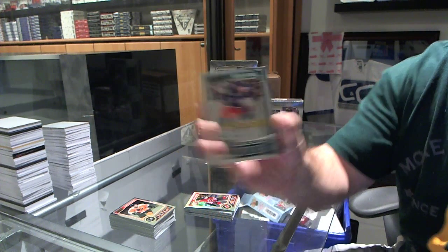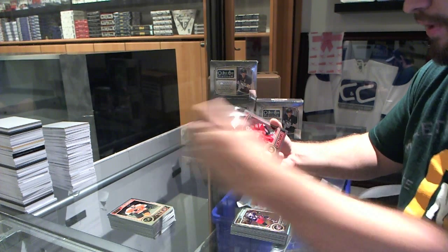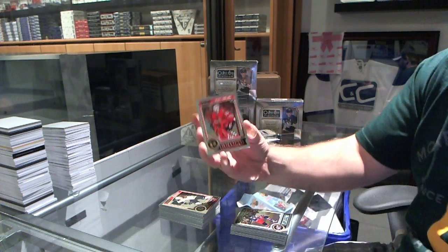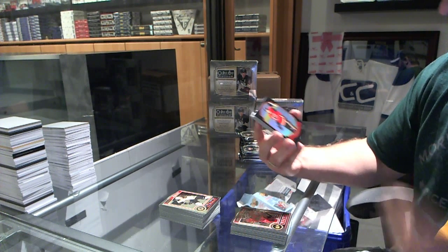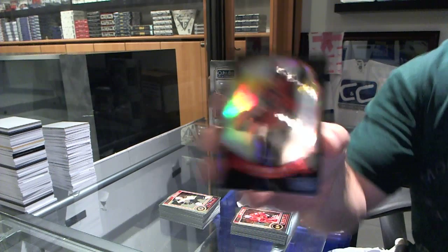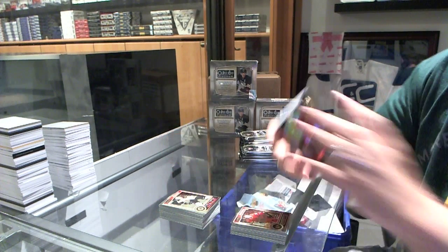We've got a Kirby Reichel rookie for the Columbus Blue Jackets and a base card. We've got for Chicago Blackhawks Scott Darling rookie. We've got a black ice, number to 100, for the Calgary Flames, Sean Monaghan.